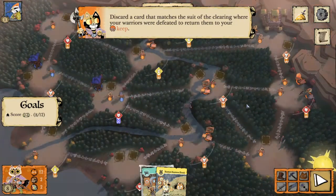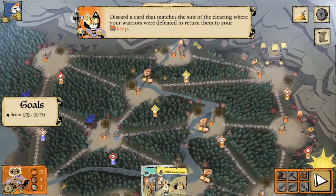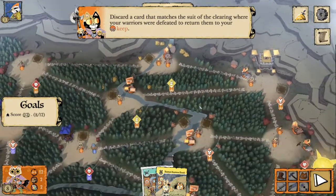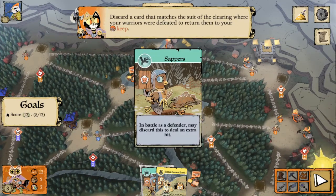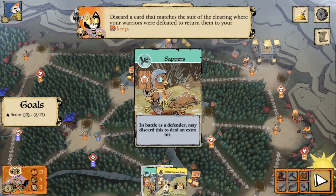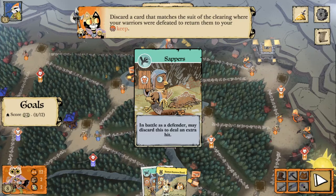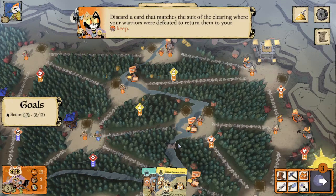Our sawmills have once again generated some wood. We have the ability to craft Sappers in the crafting phase — we have a mouse workshop and Sappers cost one mouse. The ability gives us, as defender in battle, the option to discard this card to deal an extra hit. I wouldn't say that card is worth a bird card though, so I'm going to go ahead and skip crafting.